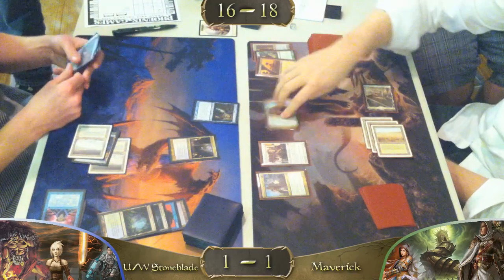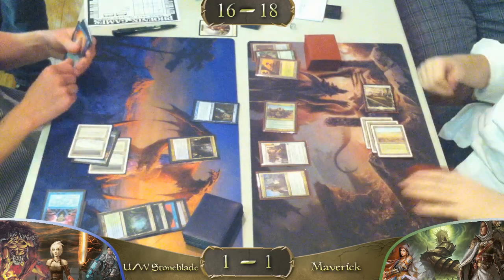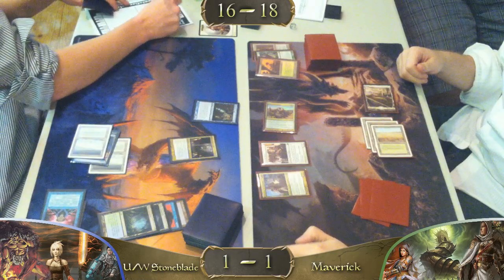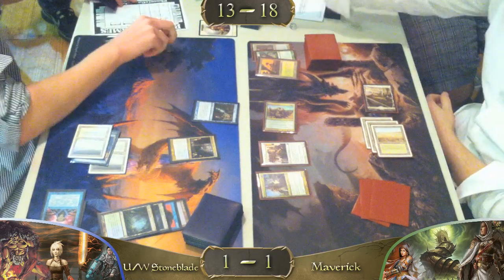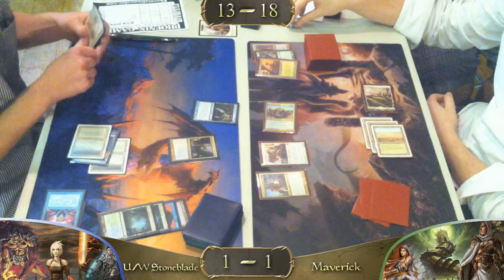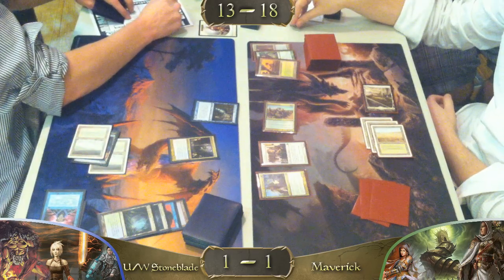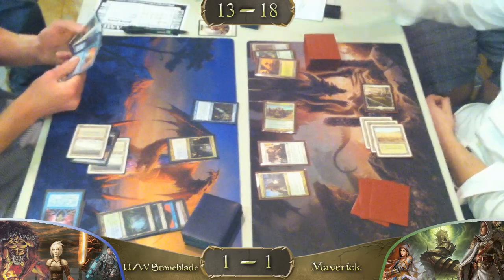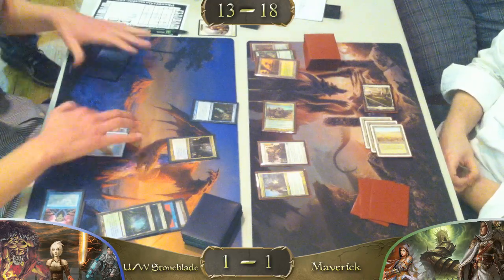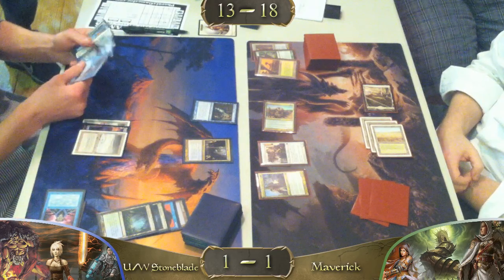The Maverick player sees the Stoneblade player has missed a land drop. I would think he should capitalize on that — untap with Knight of the Reliquary and just Wasteland him out of the game. Wasteland would be very, very good at this point. I don't keep him at two lands and the curve in that deck is actually pretty high — three and four. Snapcaster at two mana is not doing what you want to do — you'd be flashing back maybe a Swords, which is not bad, but not quite enough.